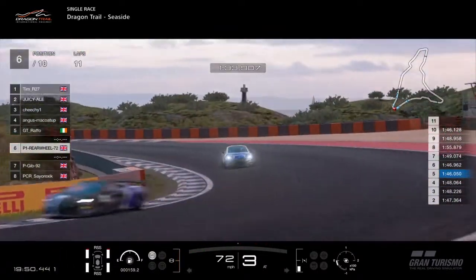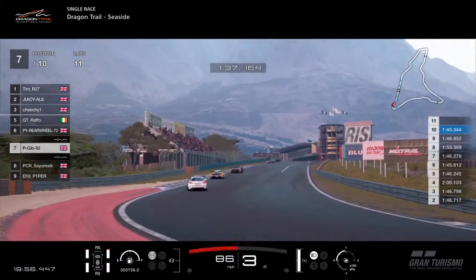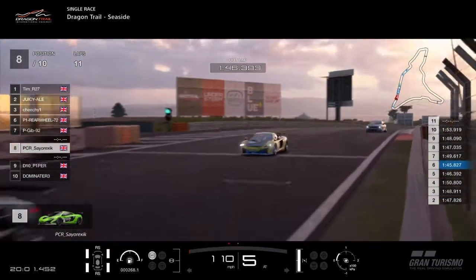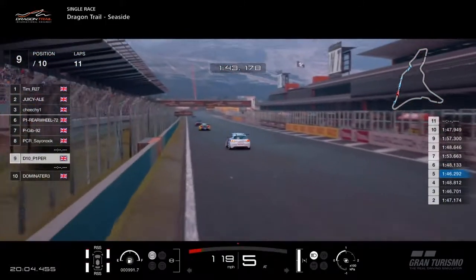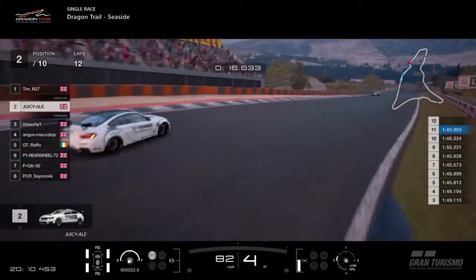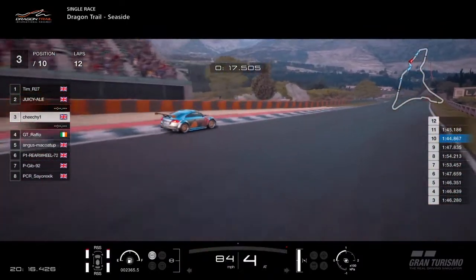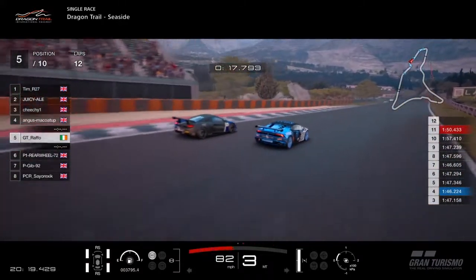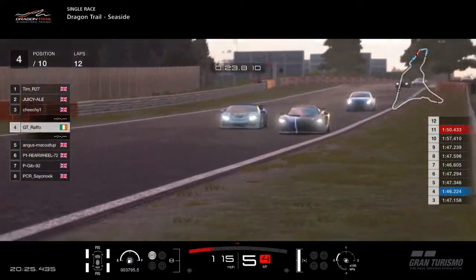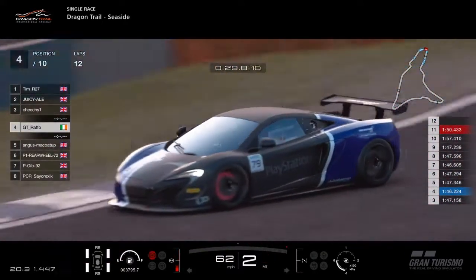Rear wheel is sixth — at least he's got some other cars to look at this time round. P-Gib has hauled himself off the back of the grid and climbed his way up to seventh, ahead of Cyraxic, Dave Piper and Dominator in the Jag. As we come down towards the last handful of laps, we're about two-thirds of the way through now. Raffo and Angus McCoy yet again battling for fourth place — Raffo just about keeping that place ahead of the Lamborghini.